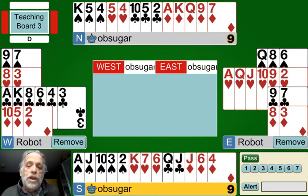When we discover we can't get to game, we want to get out in the cheapest, best strain. By strain I mean the suit or no trump. If we discover we can't get to four hearts, we'd rather not be in three hearts. So if we can figure that out at two hearts and sign off, we're in better shape. We want to get to game.